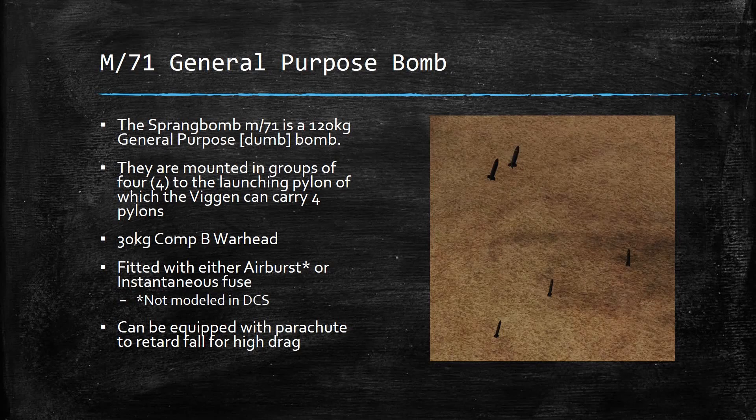Unfortunately, the airburst fuse is not modeled in DCS, which is really unfortunate. The bomb can also be equipped with a parachute to retard its fall for high drag. For the layman, all that simply means is that we can put a parachute on it so that we can fly much lower than conventional aircraft to drop the bombs and clear the fragmentation zone before it fills with fragments.